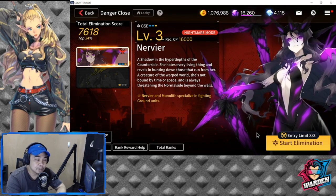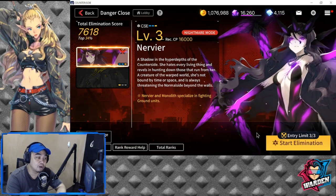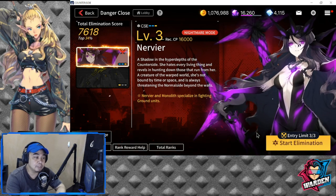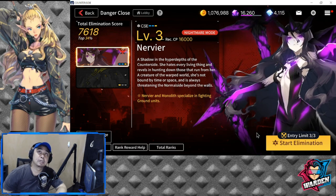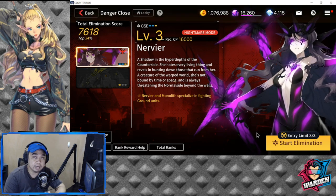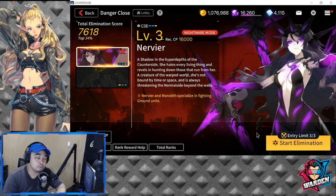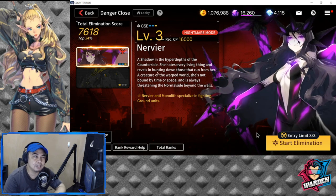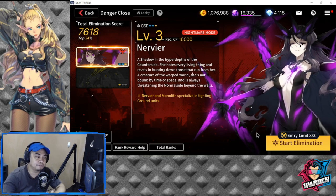Nervir is one of the bosses in this edition of Danger Close. Nervir is going to be together with the Monolith, which specializes in fighting ground units. So I would be recommending at least having Rosaria. You may add a choice of another air unit as it suits you, but if it doesn't have that much DPS, I don't think it will work for you.